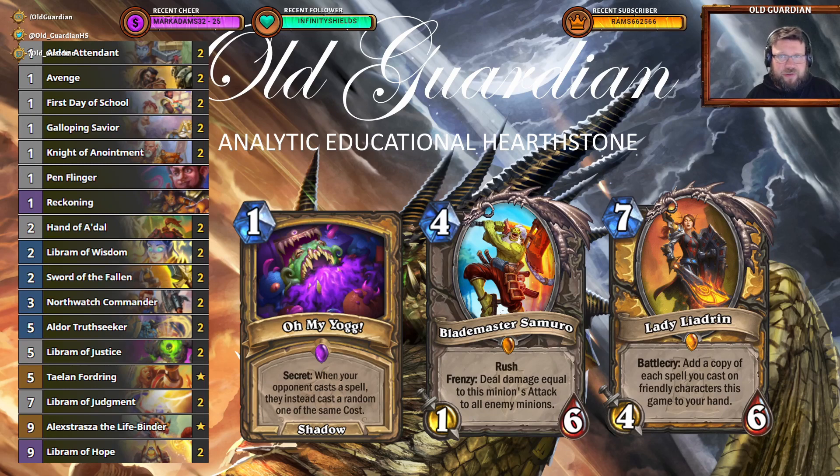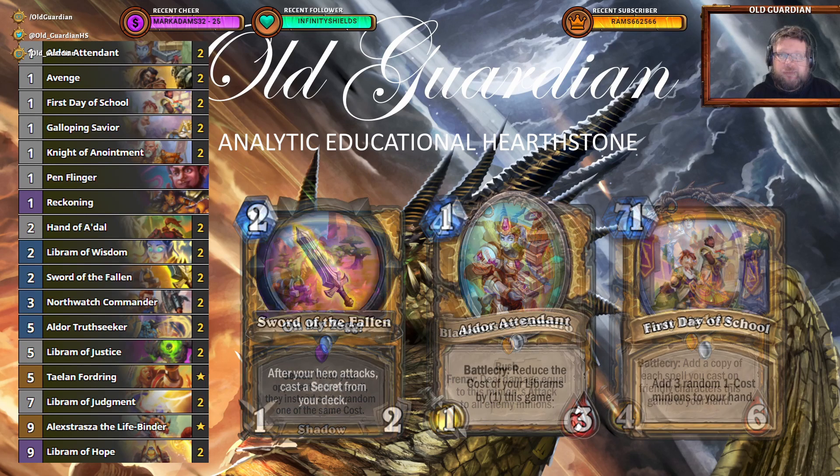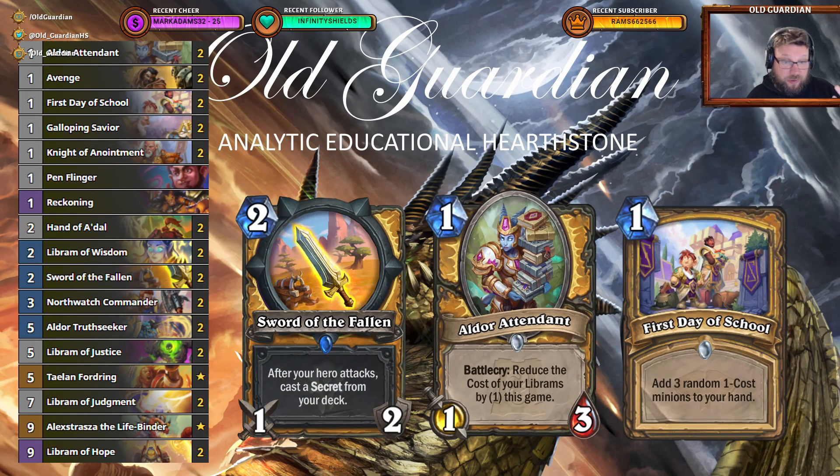As for the Mulligans with this deck, you're looking for your Sword of the Fallen — just an incredibly good card to ring out those secrets. Aldor Attendant gets those Libram discounts up, and First Day of School provides immense value, giving you minions to play for many turns to come. Now let's go take a look at budget Libram Paladin in action. If you enjoy this content, please subscribe to my channel and like this video.